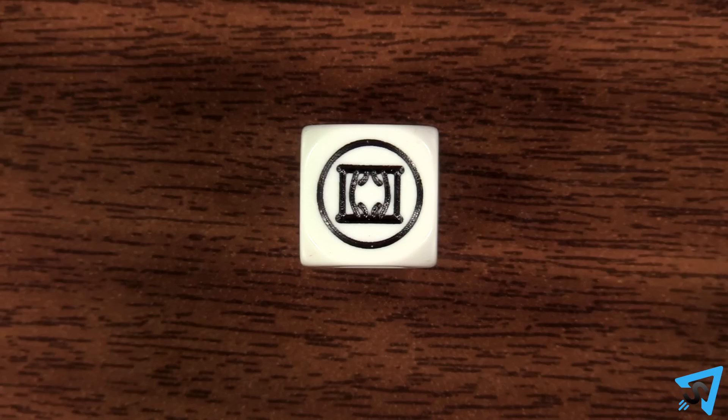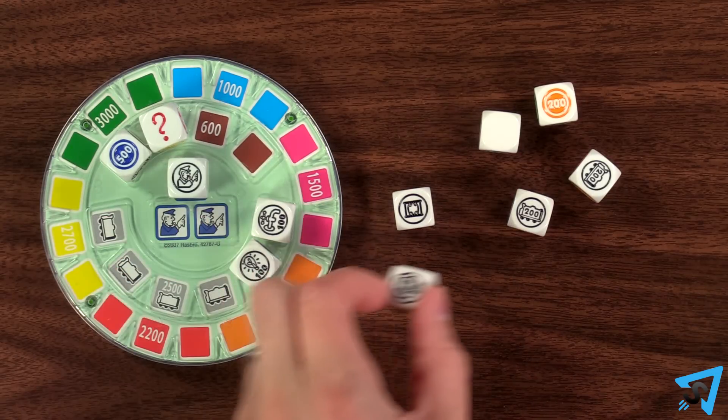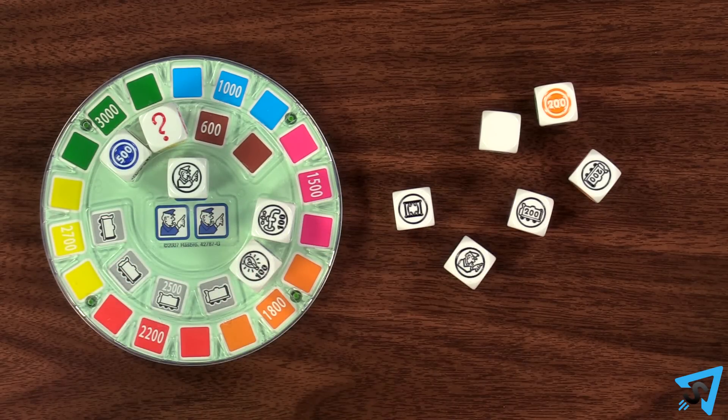If you roll a get out of jail free and you have any policemen on the board, remove one of them and add it to your remaining dice you get to roll.